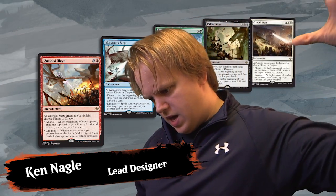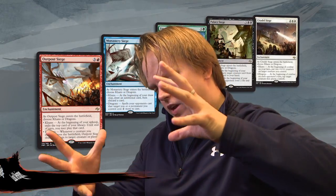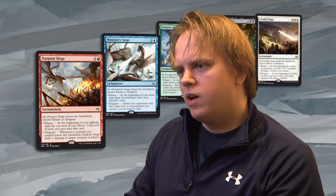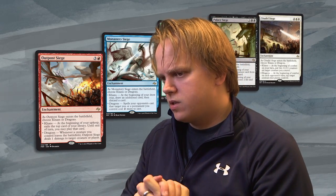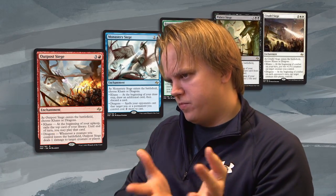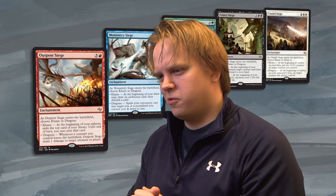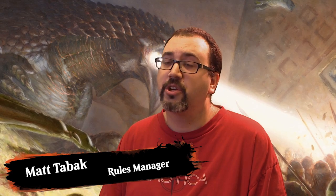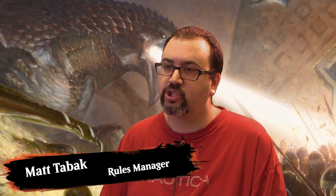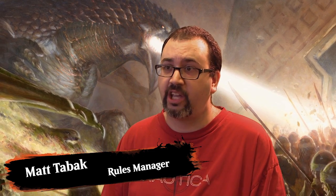The Sieges is a rare cycle of enchantments that show a legendary dragon attacking one of the Khans' posts. The Outpost Siege shows Kolaghan attacking the Mardu. We wanted these cards to convey a turning point — who do you think is going to win the battle, the dragons or the Khans? So you actually choose which one you think will win when it enters the battlefield. If you cast one of the Sieges and choose Khans, if another player gains control of it, that choice doesn't change — it has the Khans text, not the Dragons text.